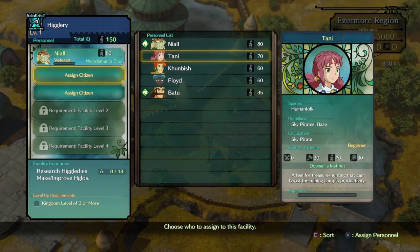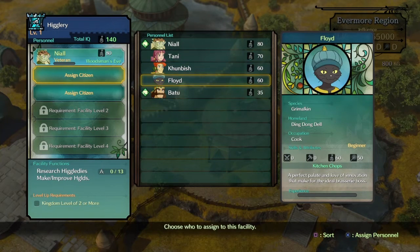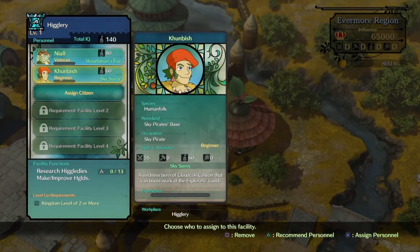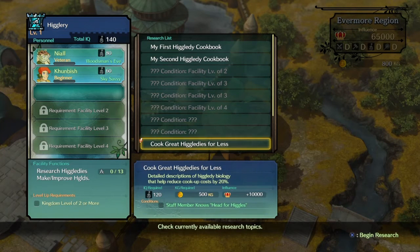I do want to level up my Higgities. He's a cook — okay, so I'm going to put some people here. Most of these citizens are in the high 100s.